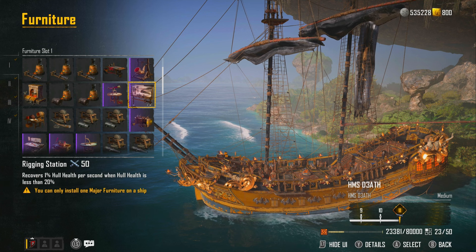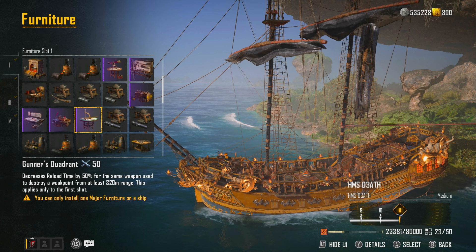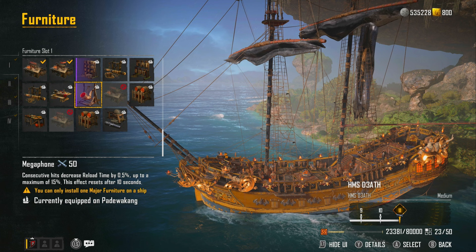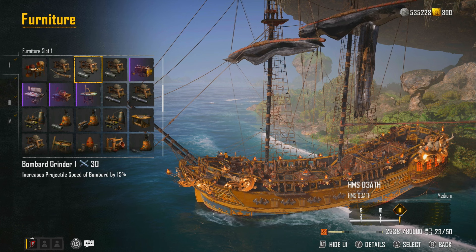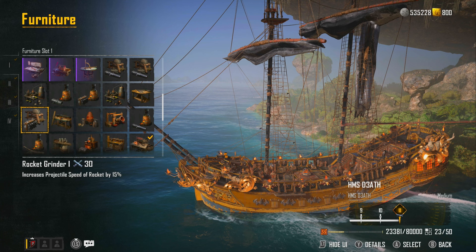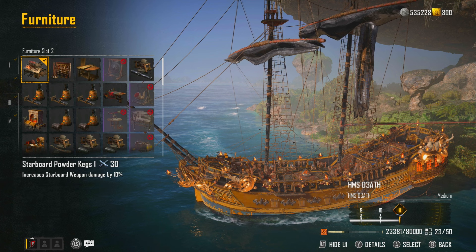The other furniture options I'd consider: one recovers 1% of hull per second when hull health is less than 20%, but you're always cutting it on a fine line with that. There's also the Scrapper Station which I think is really good but haven't tested enough. There's another one that reduces severe damage similarly to what the armor does. For the other furniture slots I want as much DPS and damage output as possible, since I'm going to be taking so much damage as a tank.